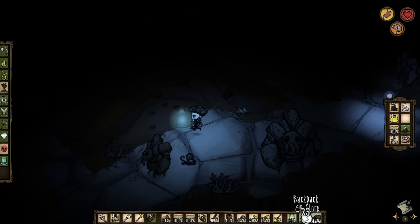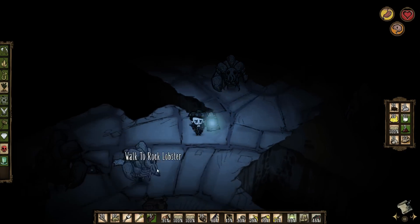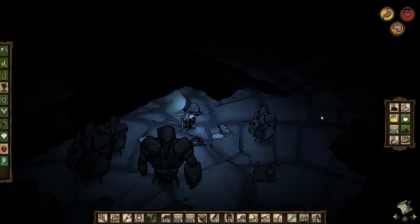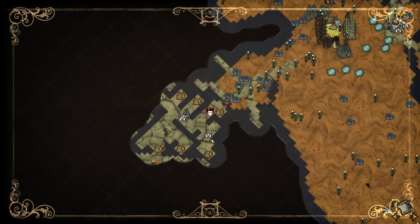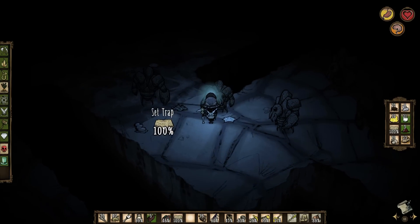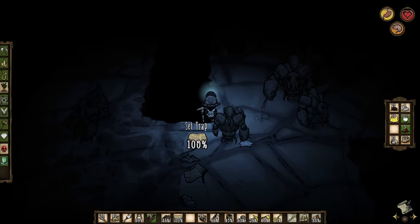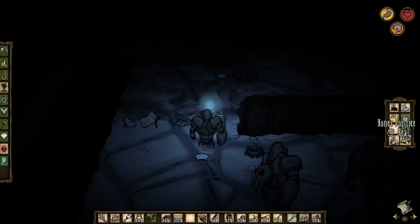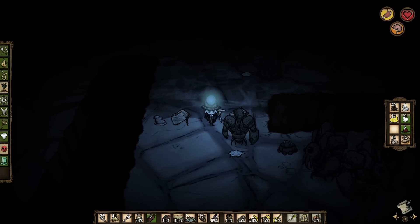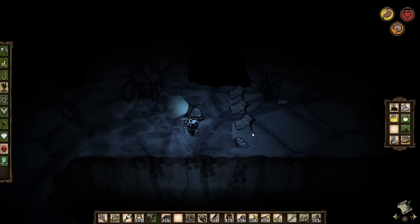My lantern chews through resources compared to my hat. So we are where we need to be. What I want to do is have this equipped. Do I want to have these traps on my way out? Or do I want to place them maybe just right here? Because basically every time I come through here, I'm going to aggro them. And if I can just run back and have them get caught, that's good — that's less stuff I have to deal with.